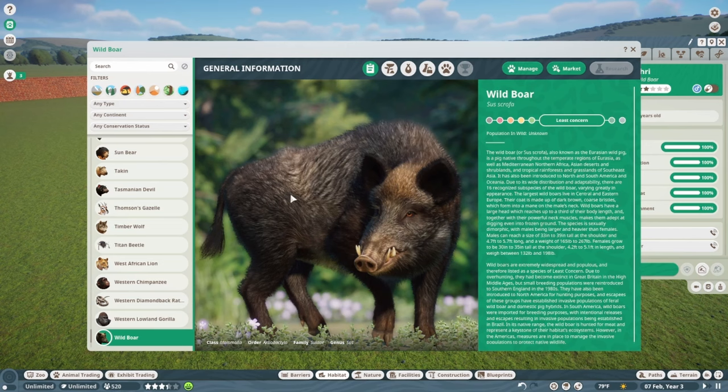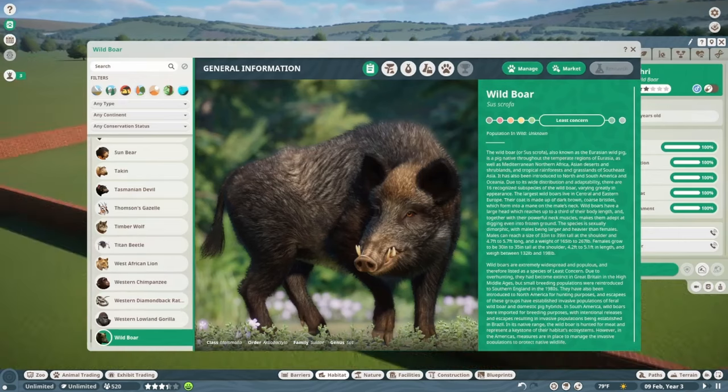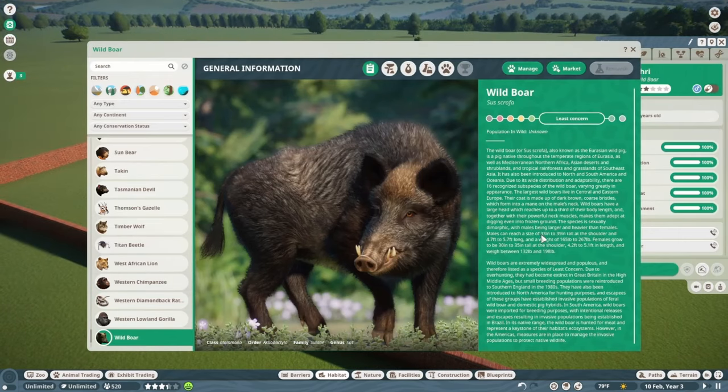The Wild Boar, or Sus scrofa scrofa, also known as the Eurasian Wild Pig, is native throughout the temperate regions of Eurasia, as well as Mediterranean North Africa, Asian deserts and shrublands, and tropical rainforests and grasslands of Southeast Asia. It has also been introduced to North and South America and Oceania. It's unfortunately a nuisance here in the United States — especially in Texas, where wild boar herds are just taking over farms.